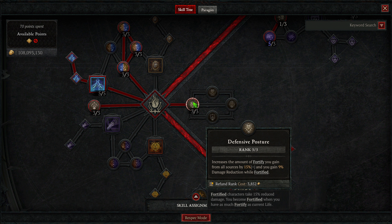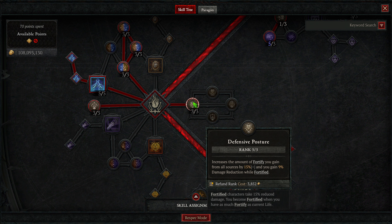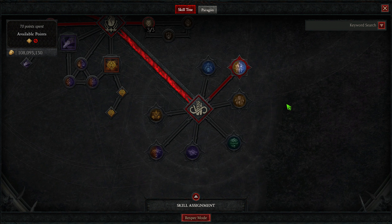Then 3 into Defensive Posture — increase the amount of Fortify you gain by 15% and gain 9% damage reduction while Fortified. Fortify already gives you damage reduction, so this is just more on top. And then for our Capstone, we have Nature's Fury — casting an Earth skill has a 35% chance to trigger a free Storm skill of the same category and vice versa. Combined with one of our Legendary aspects, this is how we constantly reset our abilities.